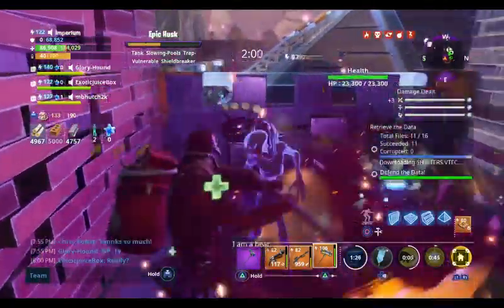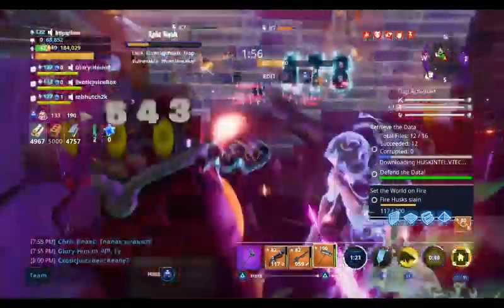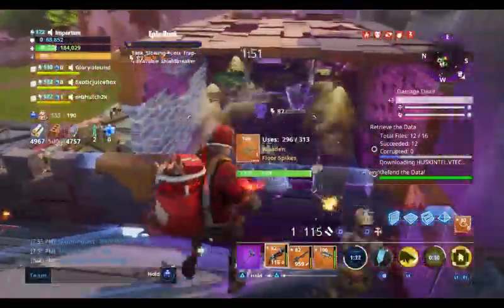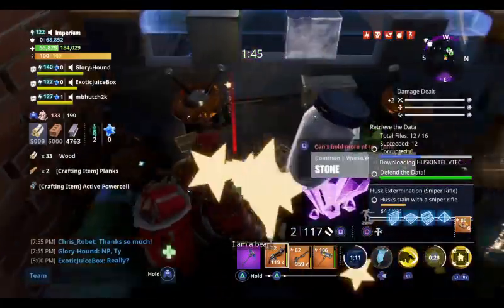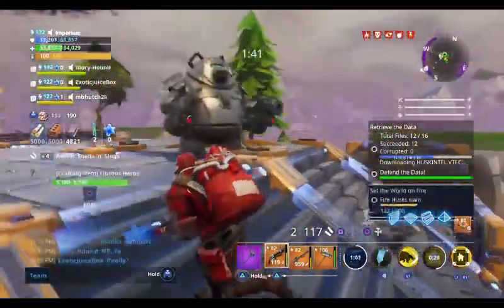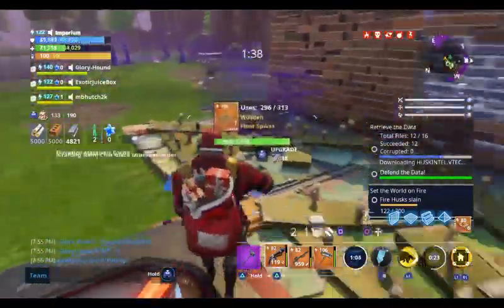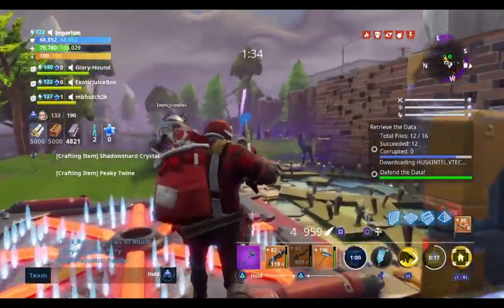Now we'll get into his melee perks. His first one is Kinetic Overload, which causes a shockwave dealing large damage and a knockback when you critically strike an enemy. This knockback and damage is dealt in a half-meter AoE with his next perk, Kinetic Overdrive. His final perk will heal him for a small amount every fourth hit with a melee weapon. This is so small, though, that I wouldn't really even factor it into his kit.